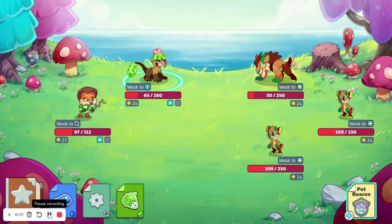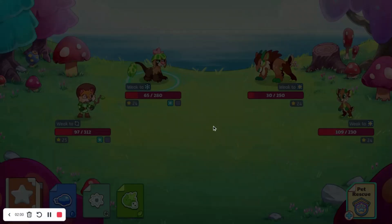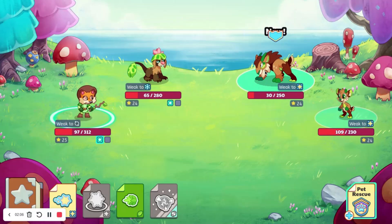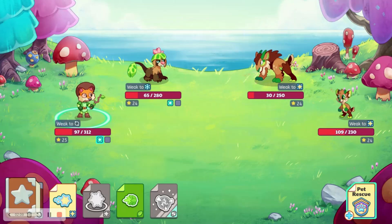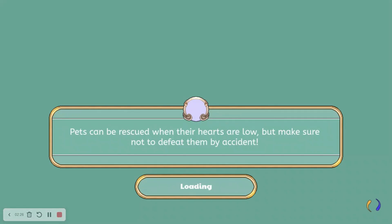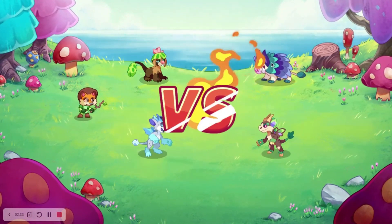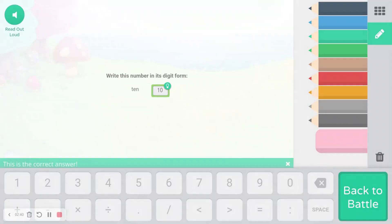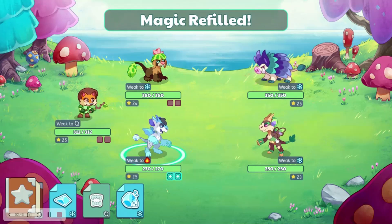Now everything will be set up. You need to have it where you have all your pet slots full. So I'm going to press on Rescue Clip Clop. We cannot get it right now because I do not have enough gold, so I'll finish this battle and then do it again. Now we do have enough gold — we have 1,900, which means we'll be able to get three more pet slots. Both of these are member pets; we'll go ahead and catch whichever one is easiest. We'll catch Fissure Roll.